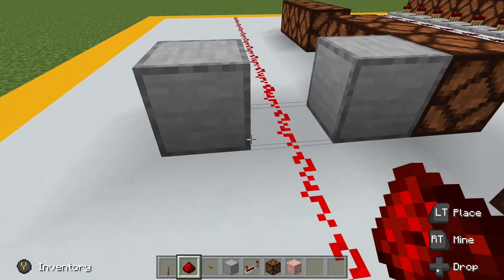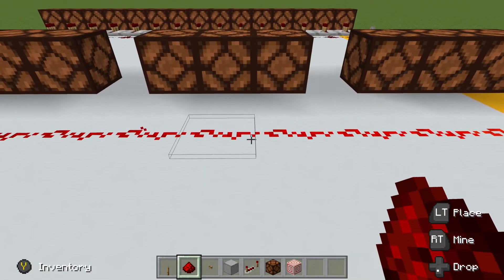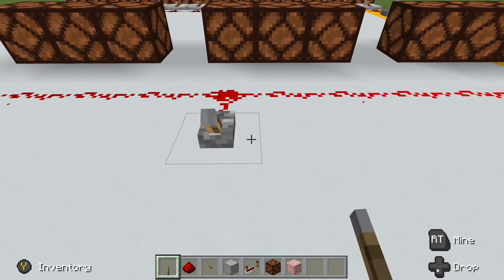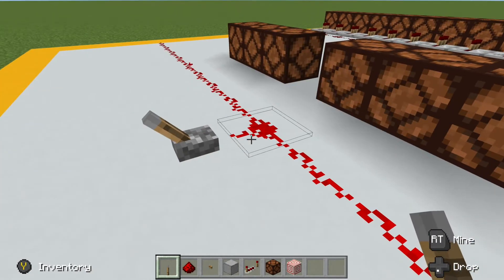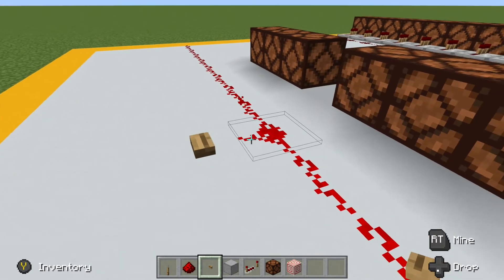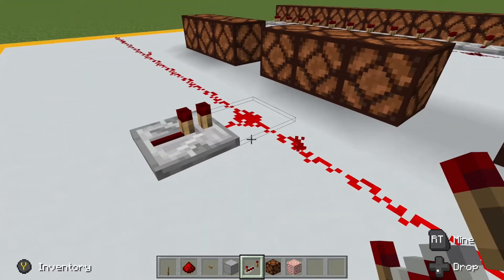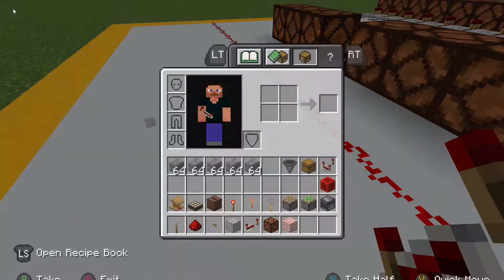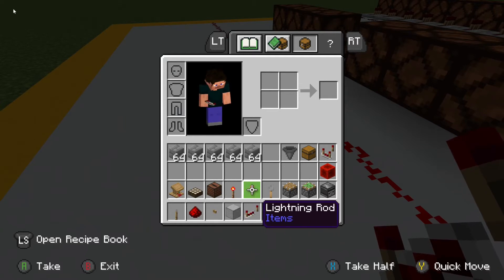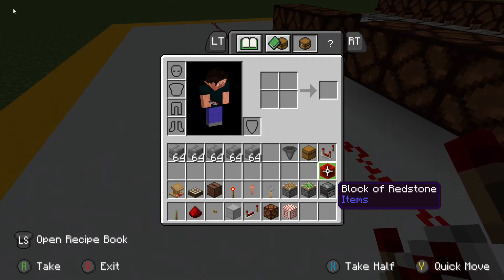Basically, any redstone component interacts with the redstone dust. For example, a lever is a redstone component, so anywhere you place it near the redstone line, it will interact and redirect the redstone signal. Buttons are also redstone components, so they interact with the redstone dust. Repeaters are also redstone components, and therefore they interact with the redstone dust. That is true for all of these blocks on this row: the lectern, the daylight sensor, the jukebox, redstone torch, lightning rod, tripwire hook, piston, sticky piston, observer, redstone block, and redstone comparator.